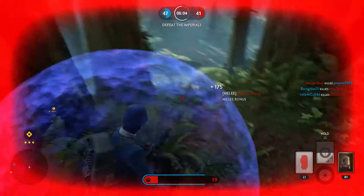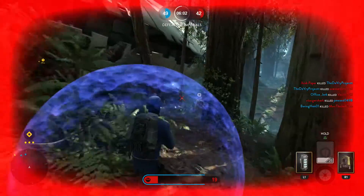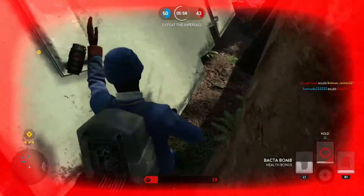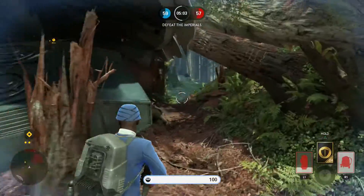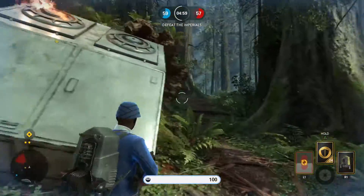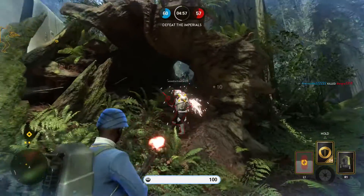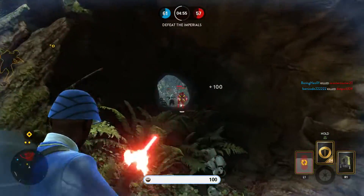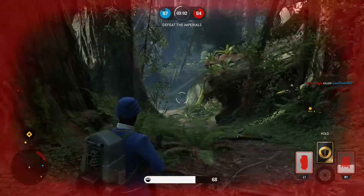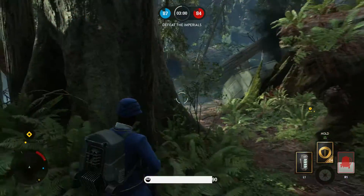On to tip number 4: strafe when firing your blaster. Even if the opponent you're firing at is not firing back, it's still really important to strafe at all times. Be quick, mobile, and fast in your movements, because that will make it a lot harder for other enemies at a distance with line of sight on you to hit you.